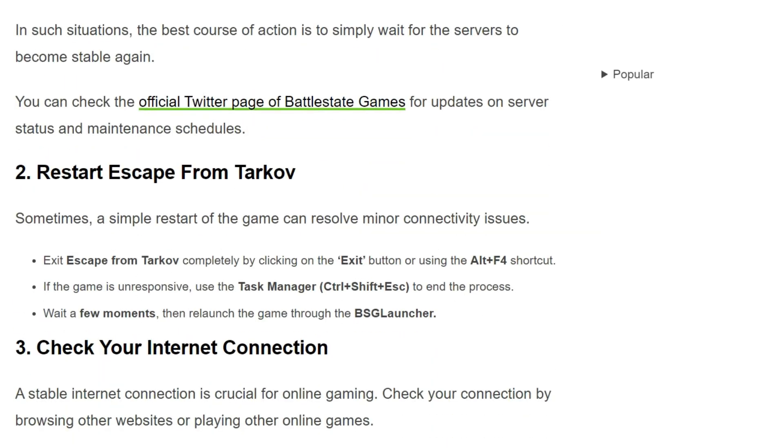The second solution is: restart Escape from Tarkov. Sometimes a restart of the game can resolve minor connectivity issues. First, exit Escape from Tarkov completely by clicking on the exit button or using Alt+F4 shortcut. If the game is unresponsive, use the Task Manager (Ctrl+Shift+Esc) to end the process. Wait a few moments and then reload the game through the BSG launcher.